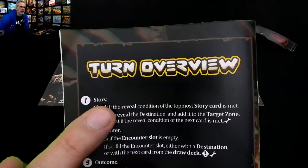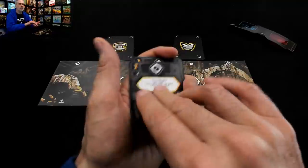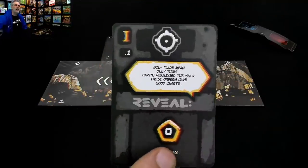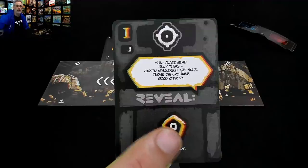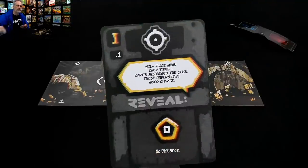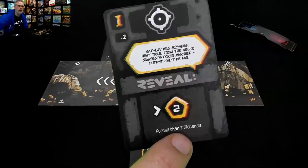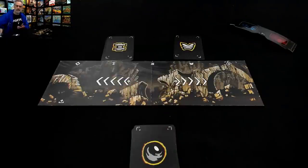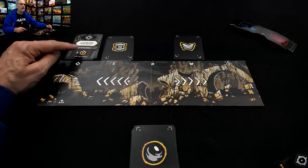So how does it work? The rulebook has a really great summary of all the rules right here on the back. The first thing we do every turn is we check to see if there's a story update. This is our story deck, which was put in a specific order. If I look at the top card, it says reveal this even if I haven't traveled anywhere. So Saul Flare means only one thing — the captain misjudged the suck, those orbers have good charts. I'm looking for some charts because we're lost. So I reveal this even though I have not traveled any distance.